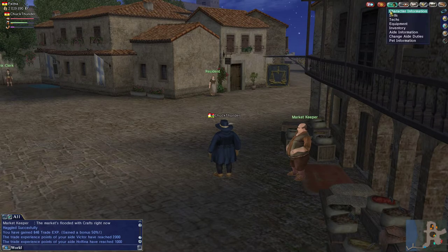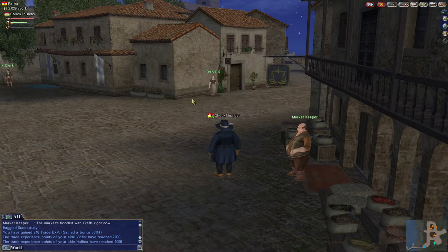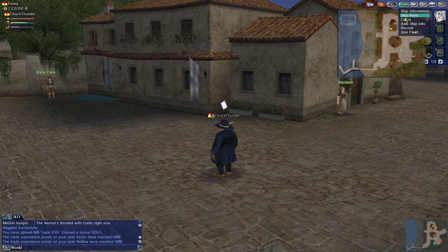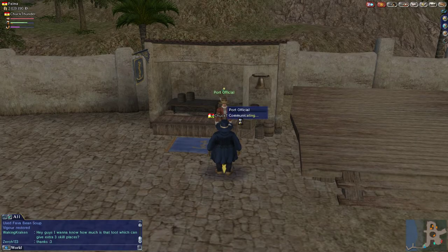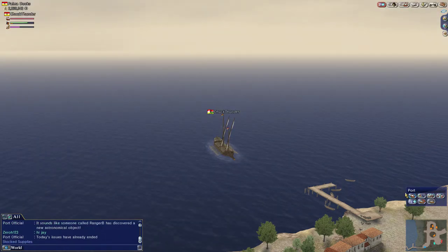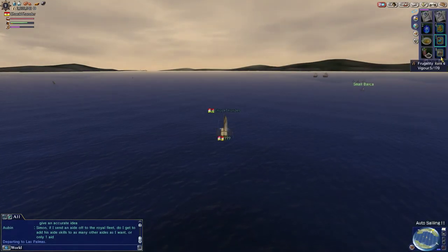We're going to get our experience boost now for adventure, because we're going to sail a good distance away and we'll probably level up adventure too. We are going to set sail. We'll have to see if Veracruz works for us. I might switch to a different ship when I reach my checkpoint, which will be Las Palmas. Caution to rank up frugality.